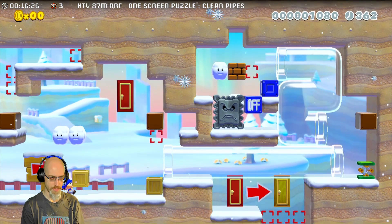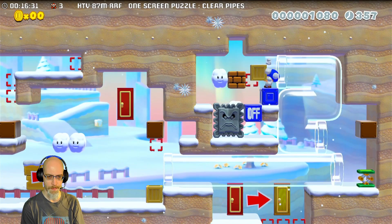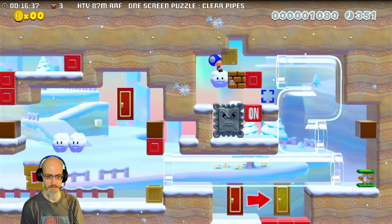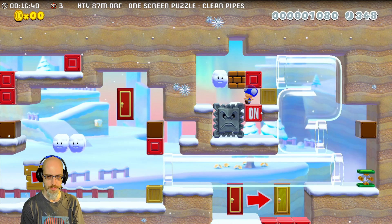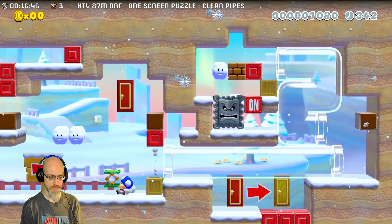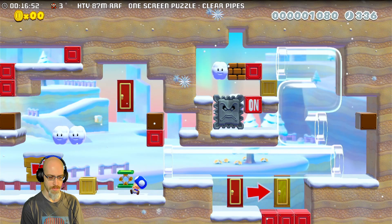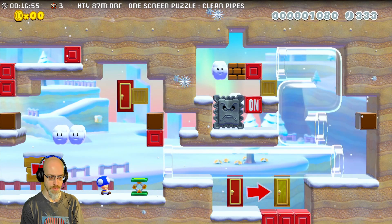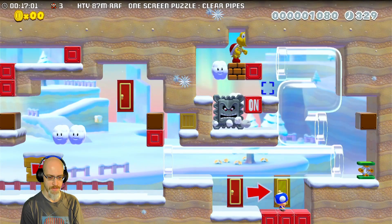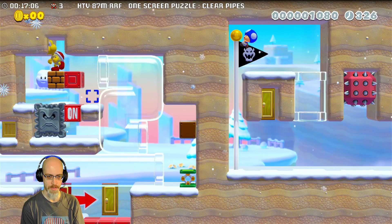And have another crate. Good. So I carry that in and switch back on and use this crate to leave. And I grab the spring and the crate. And now... I can leave safely. Nice!